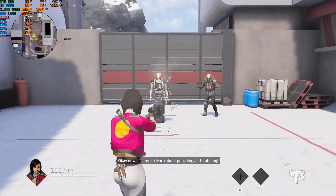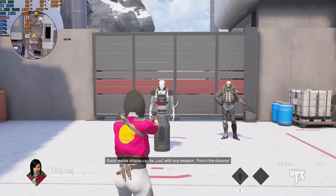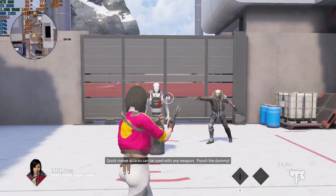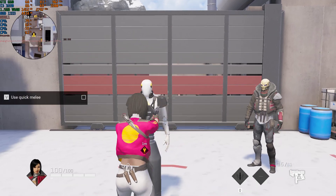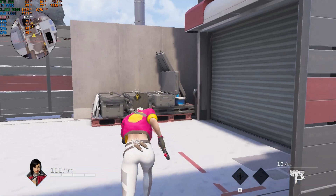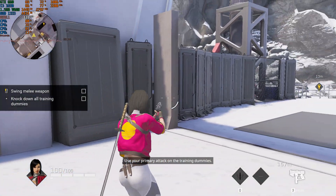Okay, now it's time to learn about punching and stabbing. Quick melee attacks can be used with any weapon. Punch the dummy. Take a sword. Use your primary attack on the training dummies.